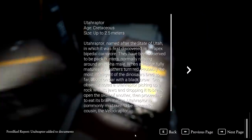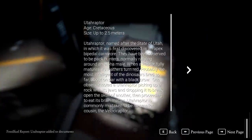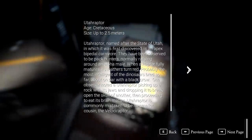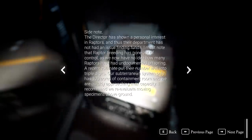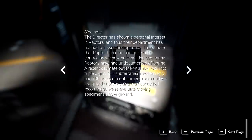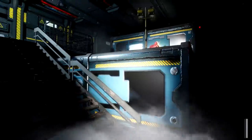Oh, hang on — what have we got here? Utah Raptor. Wonderful. I'm going to have to deal with raptors, aren't I? Up to 2.5 meters. I must note that raptor breeding has gone out of control — we now have no idea how many raptors have had undocumented offspring. Well into triple digits, apparently. Oh, wonderful. Thanks for that, Dr. Jim Sweet. I'll have to deal with that little problem a little bit later on.